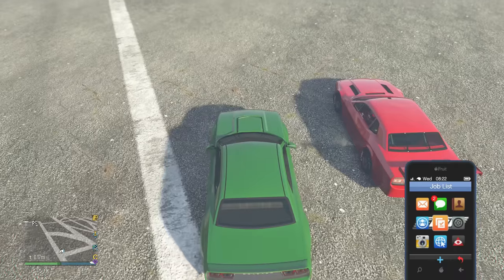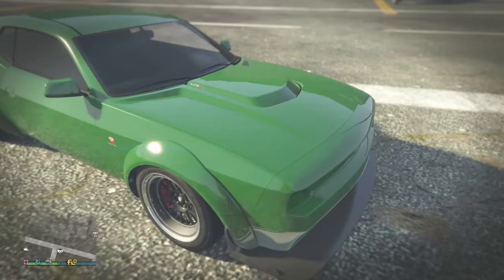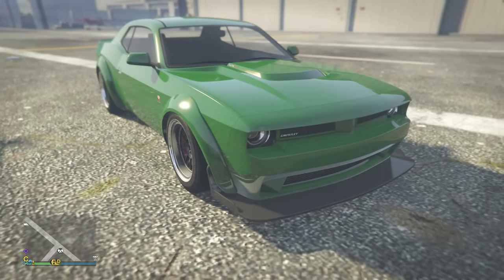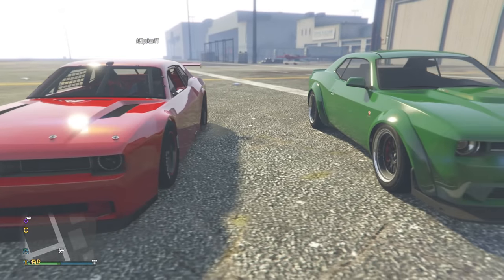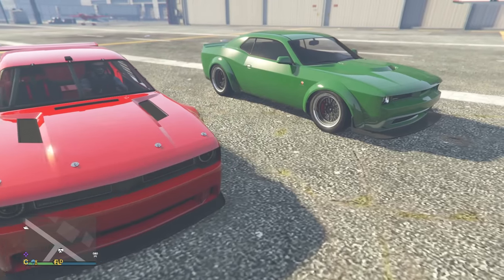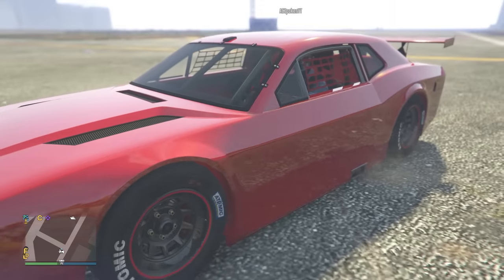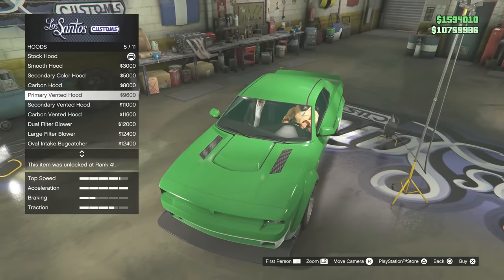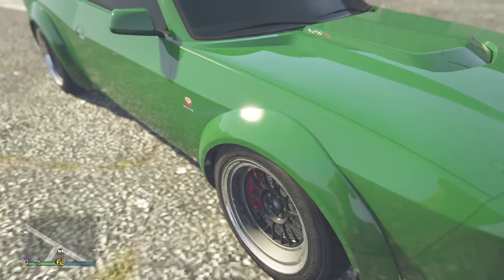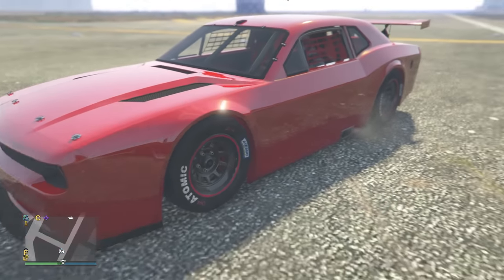Now let's get into the looks and compare the cars. Instantly you can see major differences — the arches are more smoothed out and boxed out like a NASCAR on the Hot Ring Hellfire. Side by side you can clearly tell they're totally different cars. The front bonnet on the Hot Ring Hellfire is bolted down with no bonnet modification options, but it does have the same vent design as if you'd modified the normal Hellfire's bonnet with vents — still different, but it looks very similar.